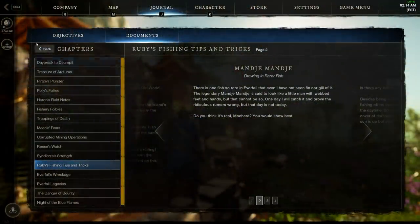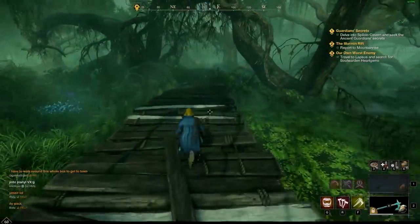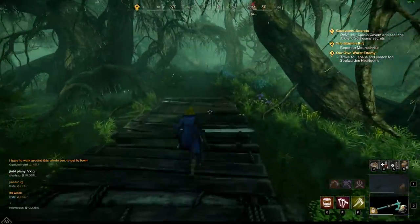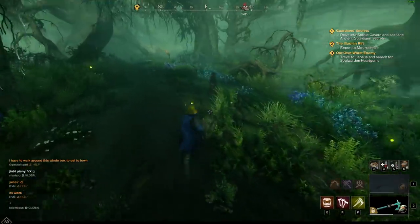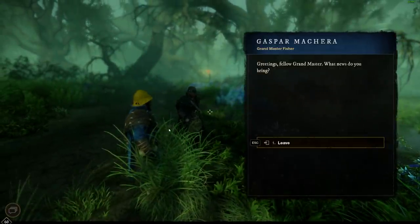The lore note from Tales of Everfall says: 'There is one fish so rare in Everfall that even I have not seen fin nor gill of it. The legendary Manja Manja is said to look like a little man with webbed feet and hands, but that cannot be so.' I went and visited Machero and asked him about it — and just like the ultimate trophy, he had nothing to say. If and when they add anything to this, I'll be sure to let you know.